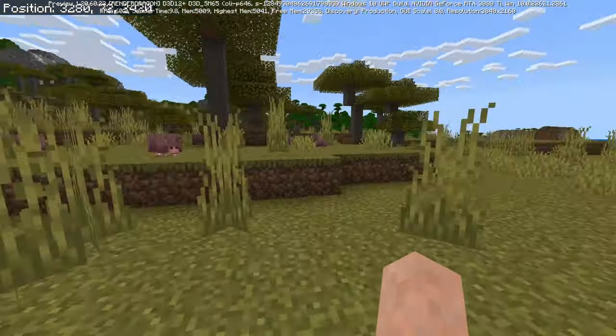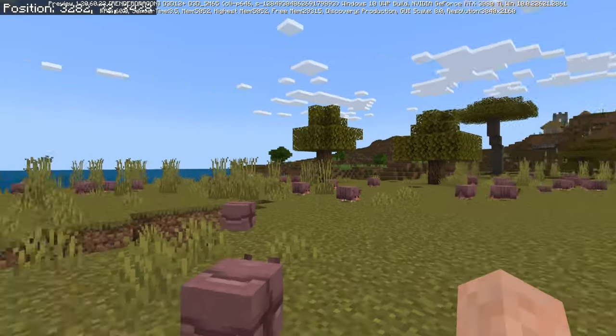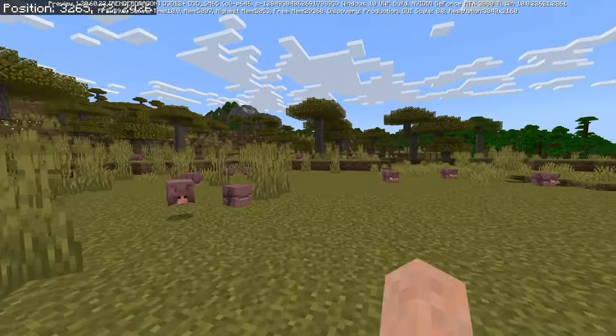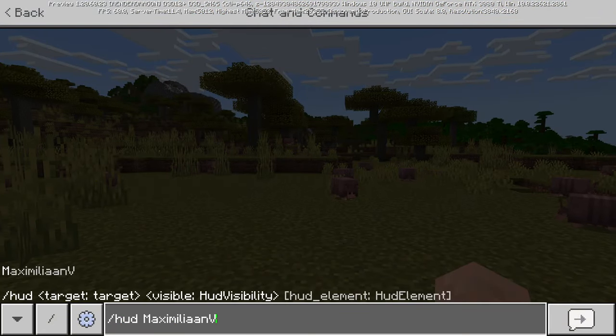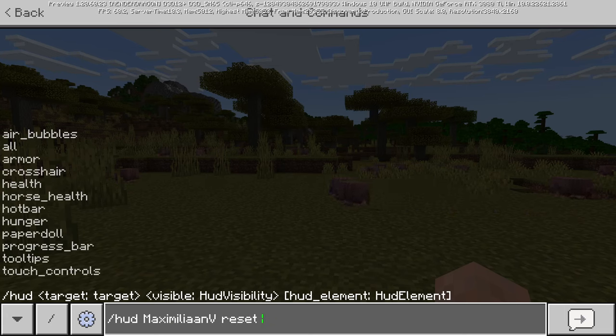What you can do with this command you can already see here as I play — I can walk around and you can see my hand, but not my hotbar, health, or anything like that. You can turn off parts of the heads-up display using this command. You use HUD, then the player whose HUD you want to modify, then either hide or reset.